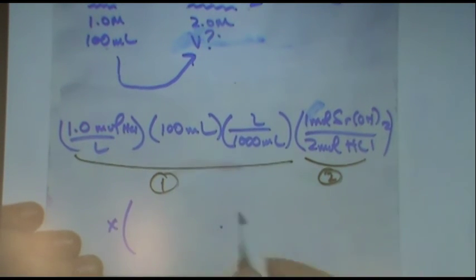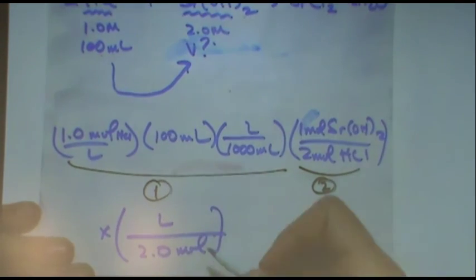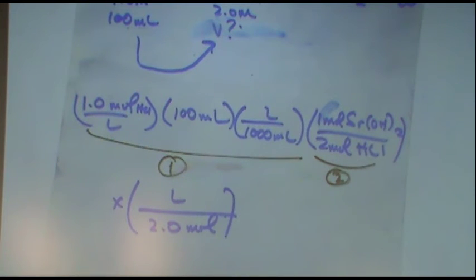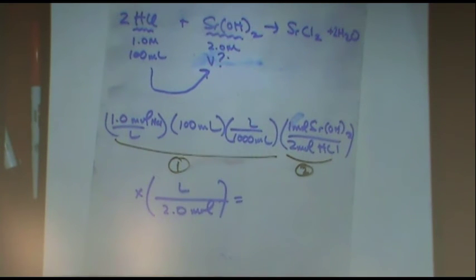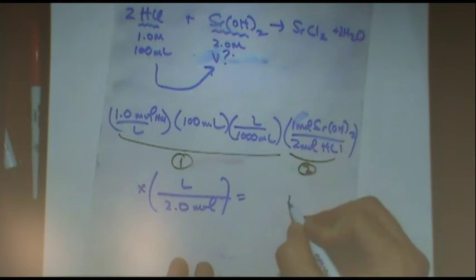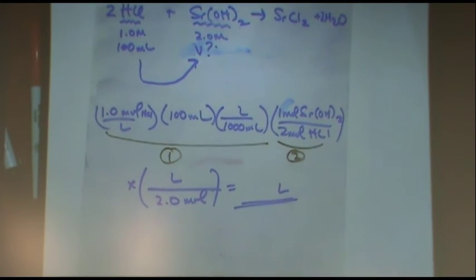Those of you in other classes: I have three steps for each stoichiometry problem. Step one: go to moles. Step two: molar ratio. Step three: convert to the requested unit. The requested unit here is volume. I multiply by the inverted molarity — 2 molar, liters per mole. The answer calculates out to one-fortieth liters. This is a stoichiometry and molarity problem combined in one.